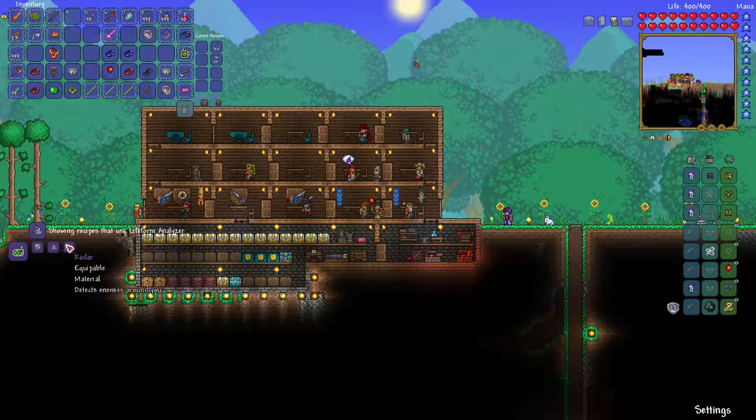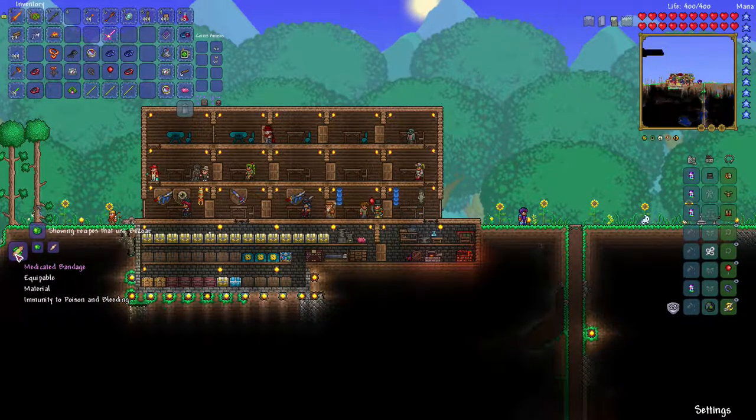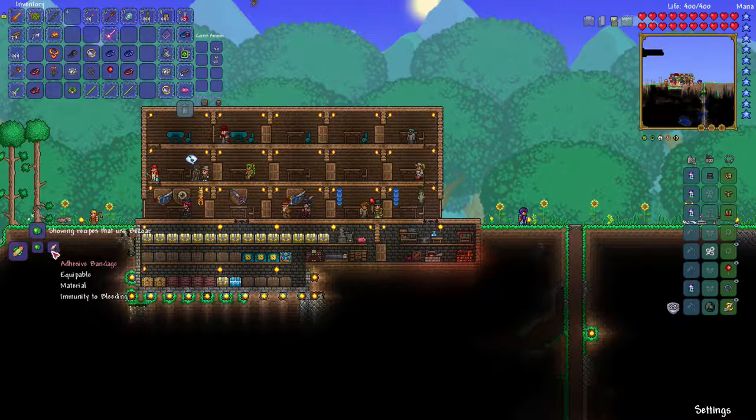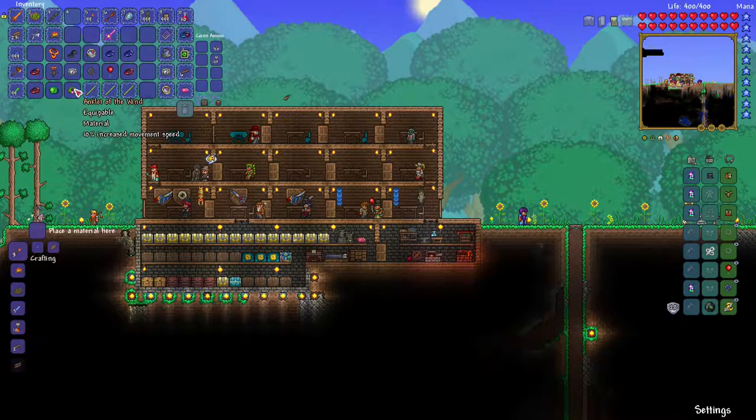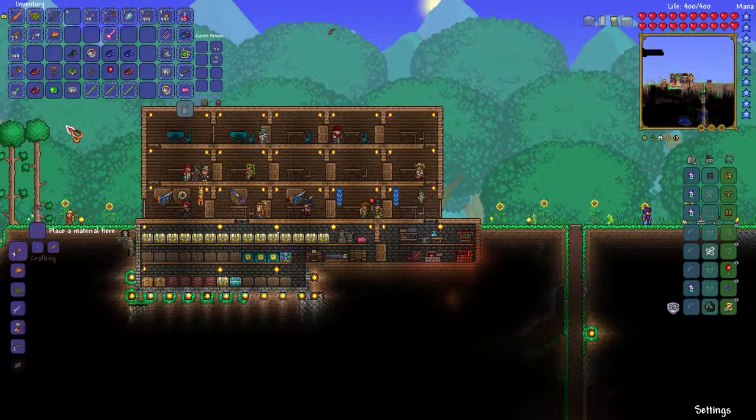I need the tally counter, which is from the large bats - I think large bats only come out in hard mode. This does turn into something - a medicated bandage. You need an adhesive bandage, which is hard mode. And lava waders - walk on water and lava. That would be kind of useful down in hell.